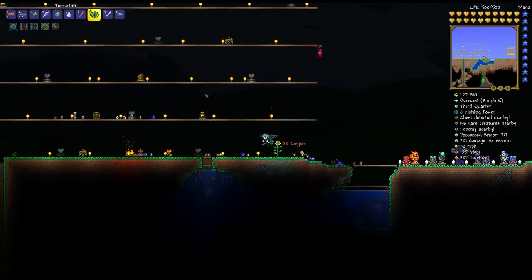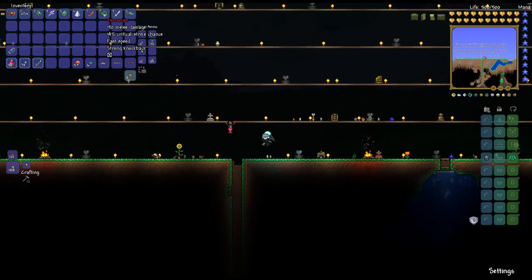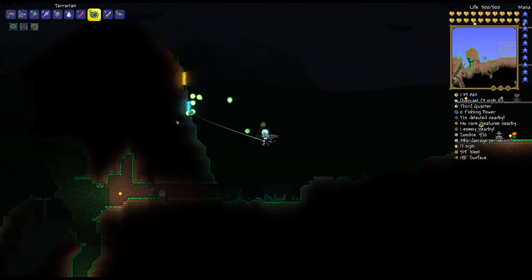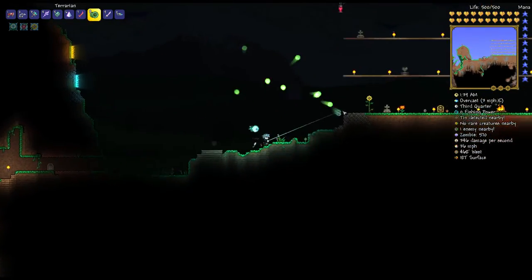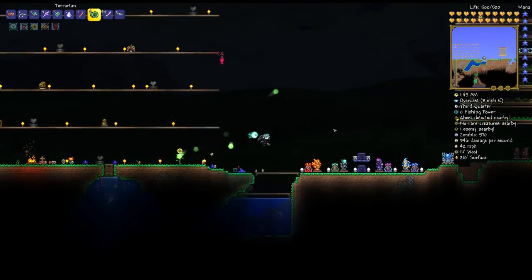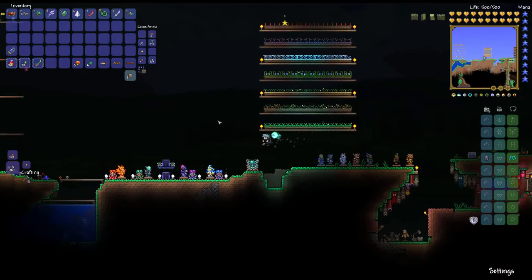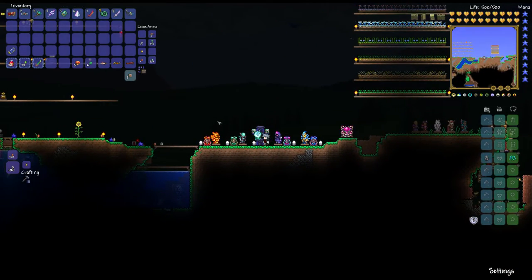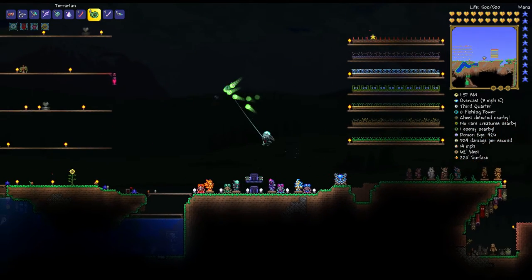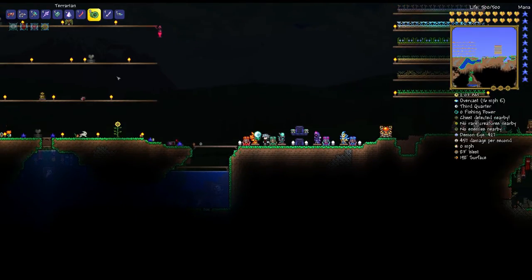Now we have the Terrarian, the best yo-yo in the game by far. You throw it out and it shoots little homing projectiles, and it does 190 damage — which is absolutely insane. There's even an achievement specifically for getting this item out of all the Moon Lord drops, which says a lot about how special it is.